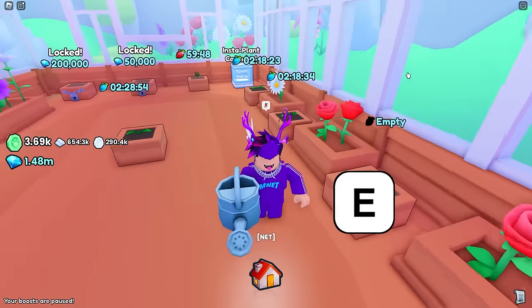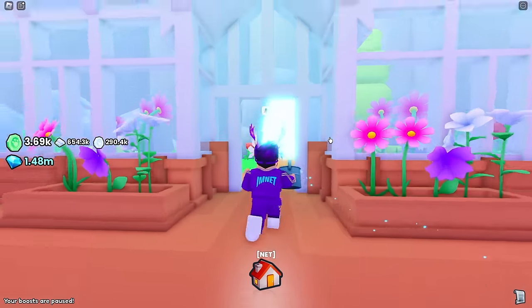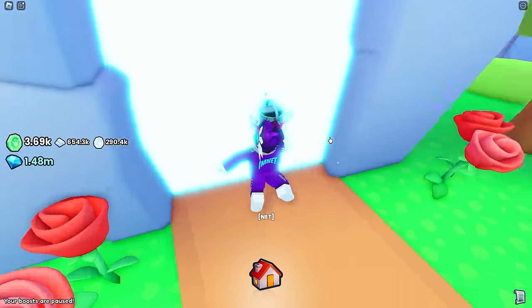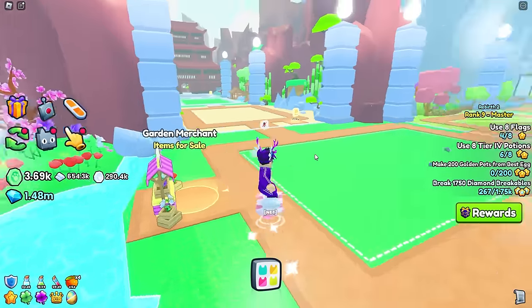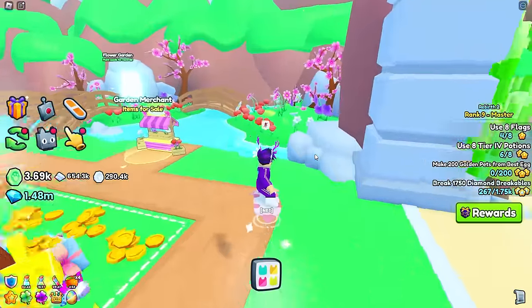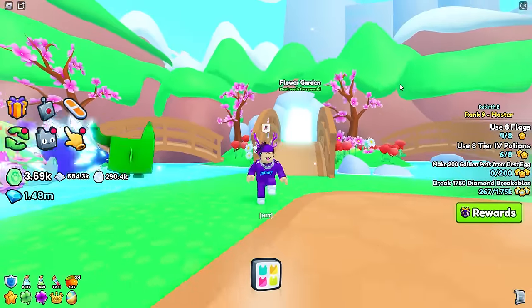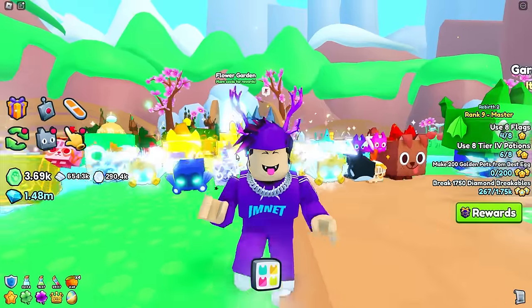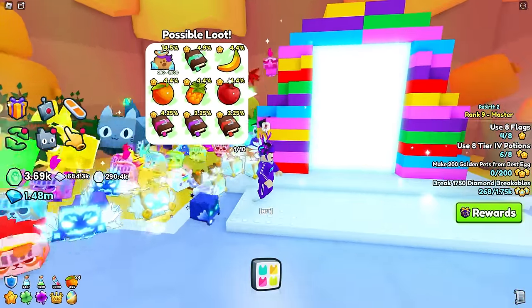Now the golden watering can actually lasts an hour, so it makes plants grow really really fast. You can actually get it for free. This method is really easy — you come back after 20 minutes, do other things in Pet Sim 99, and your diamonds are ready. You can earn up to 100k in an hour just using this method. Let me show you guys where to get the golden watering cans.